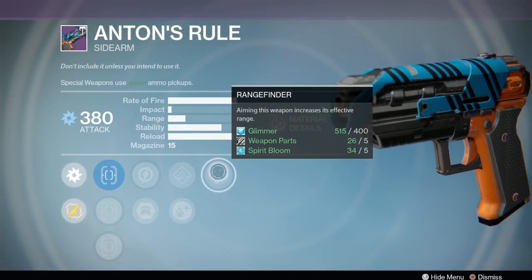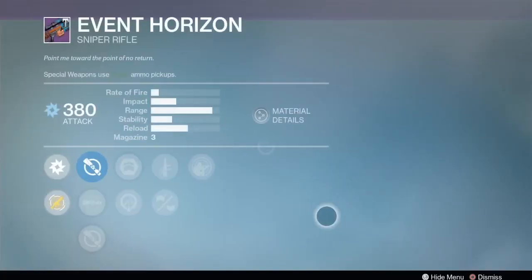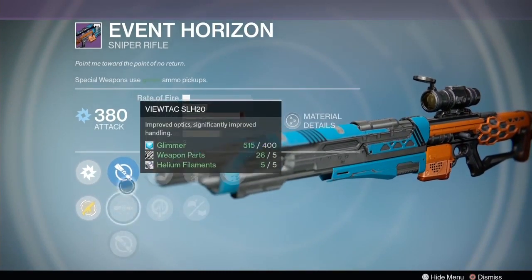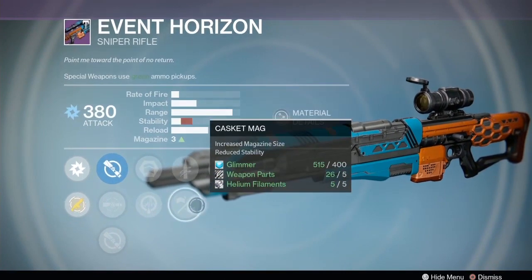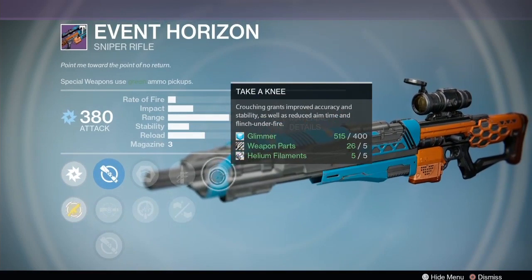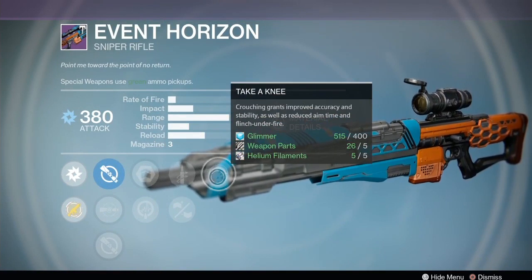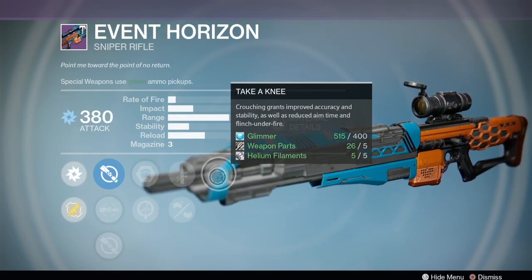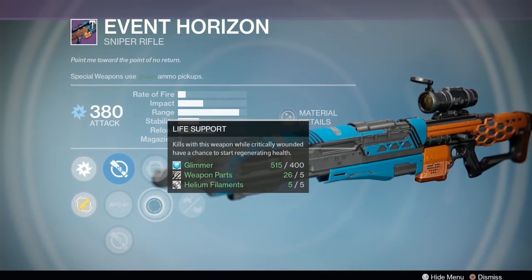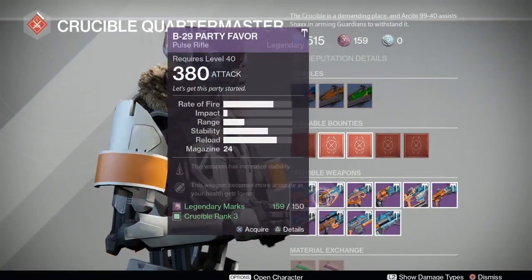Anton's Rule has Army of One, lightweight, hand-loaded, and Rangefinder - I'm not too crazy about that, you could find better sidearms. The Event Horizon sniper has the Ambush scope and Casket Mag, which is good, but it's got stability issues. Take a Knee on a sniper is actually not that bad if you play that way in PvE raids for DPS on a boss. But Life Support and Army of One are both predicated on getting kills, so I'm not too crazy about those two perks together.